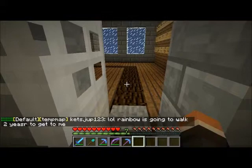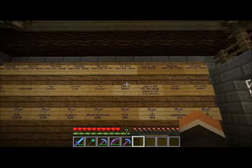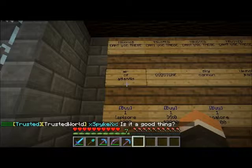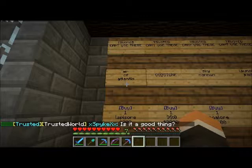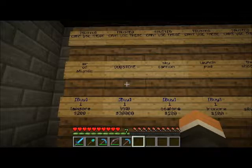Next up, these are the ones that super trusted, donors, mods, and admins — anyone above trusted — can use. First up is the Air of Atlantis; that's lapis ore you can get from mining lapis with a silk touch pickaxe. Pretty much what it does is make it so that you can breathe underwater — it gives you extra amounts of air. Godstone is the most expensive thing on here, selling for $30,000. It is a mushroom block that you can find in a mushroom biome, and it repairs all of your items for you.